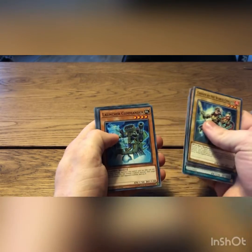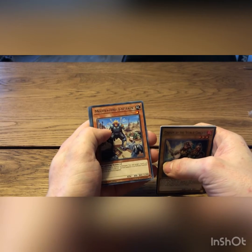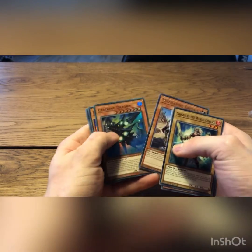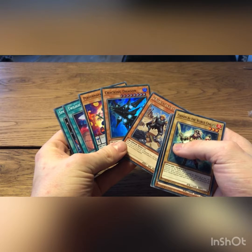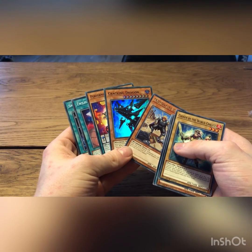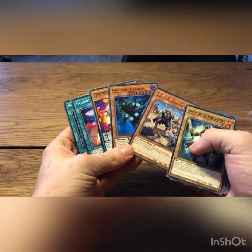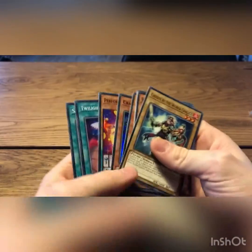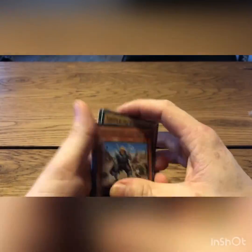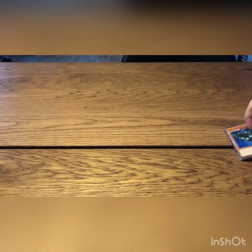Chosen by World, Hundred Speedroid Launcher, Motivating Captain — Motivating Captain is not one of the top cards. Crackling Dragon as well. So Motivating Captain and Crackling Dragon — sorry about that — Crackling Dragon is not one of the top four Code of the Duelist cards either. It's a really nice card though, I really like it. But yeah, for this pack these two are none of them in the top 15 of my list.